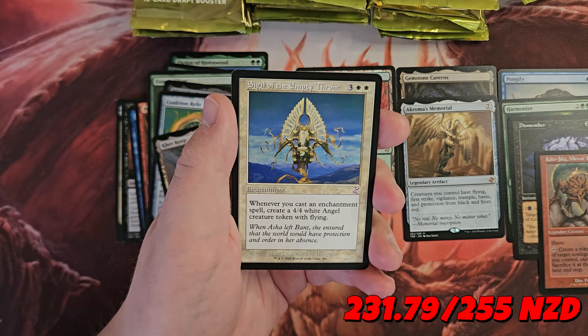Bonded Fetch, Calciform Pools, Scrib Ranger — awesome card in my Elf Deck, love it. We've got an Angel's Grace, Lavinia Azorius Renegade. We've only found two Mythics from the main set, so I'd like to think we've still got three hidden in there to go. All the juice has gone to the bottom maybe.